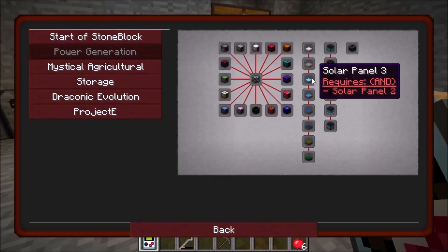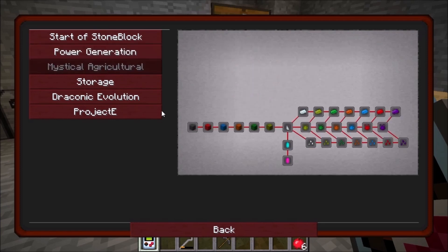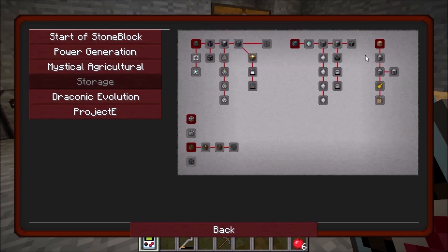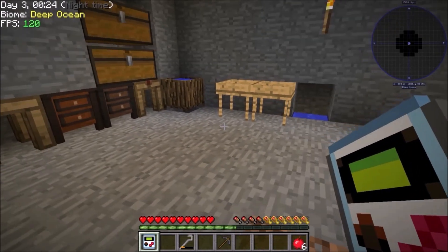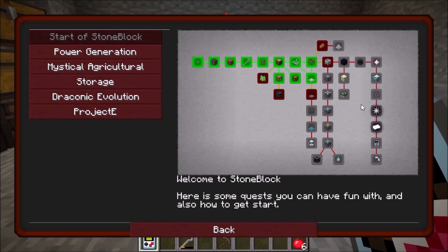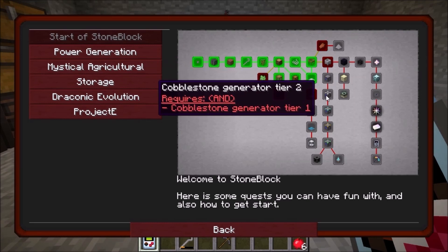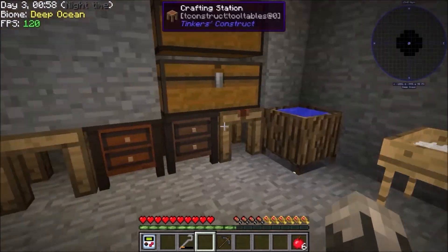In order to unlock most anything else, we need lava generation. Once we get into lava generation that pretty much unlocks most everything else. Today I want to get lava generation going, get our mob farm going, get flint mesh done, and get at least a tier one cobble generator done — if there's time, tier two as well.